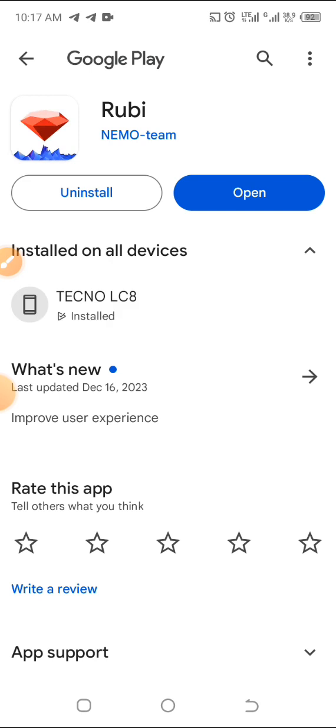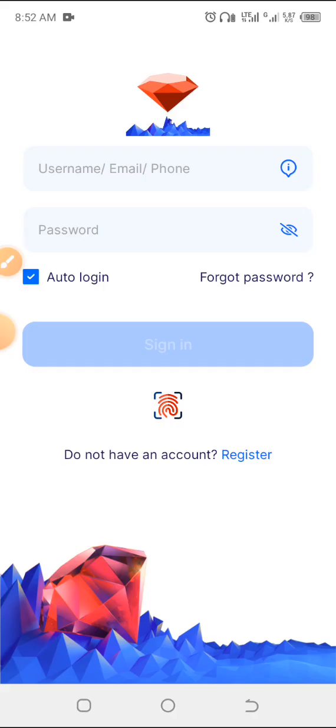The reason why you need to use the referral link or the code is so you could get your first bonus and boost your mining. It will take you to the Play Store where you need to install the app. Once the app has installed, you open it.